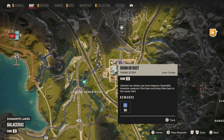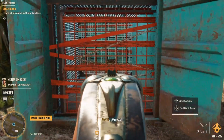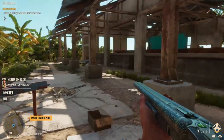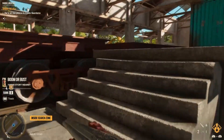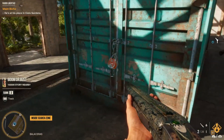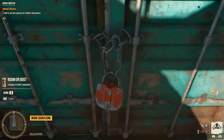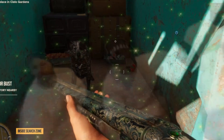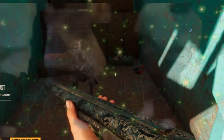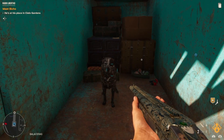In Far Cry 6, however, you'll eventually come across a mission called Boomer Bust in the town of Feroza, where you need to retrieve some American weapons from shipping containers. To the southwest of the area, you'll hear some distant barking in one of the containers isolated in a train yard. When you open it, you'll find Boomer inside.